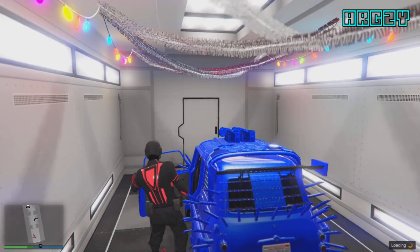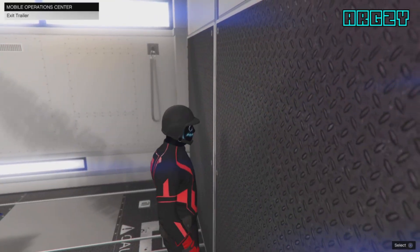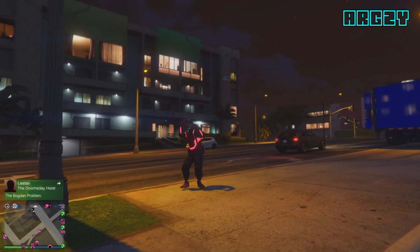All we need to do to save this is drive it into the back of our MOC to store — that's why I said have the MOC nearby. We have just stored it in there. To rinse and repeat this glitch, it's so simple: just drive the car back out, get your friend to sit in this one, and repeat the steps from there. This is a rapid car duplication glitch — see you in the next video.